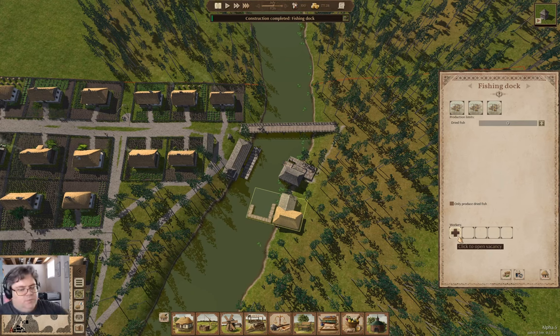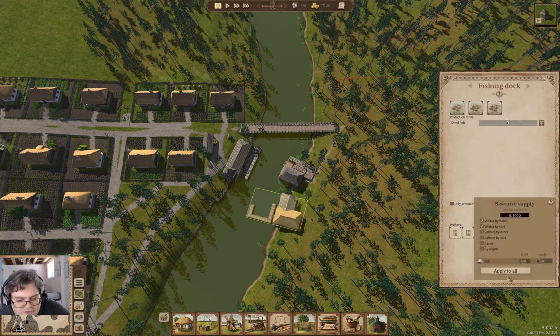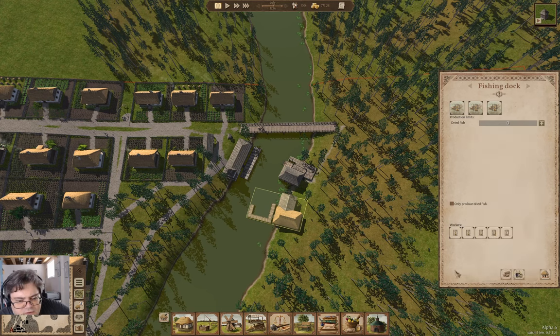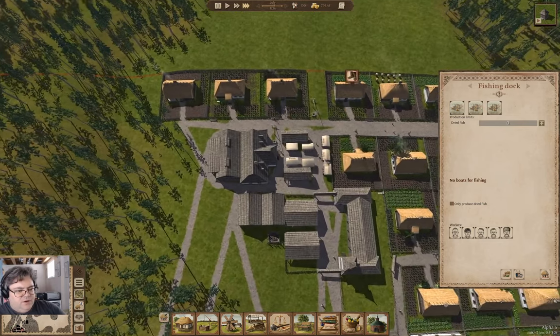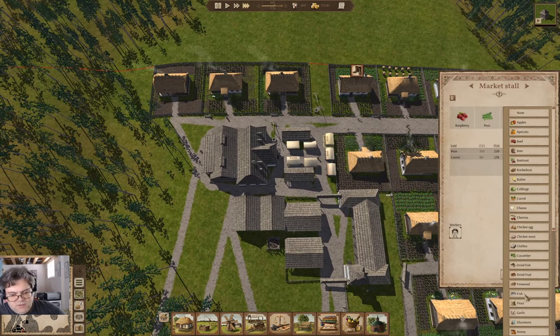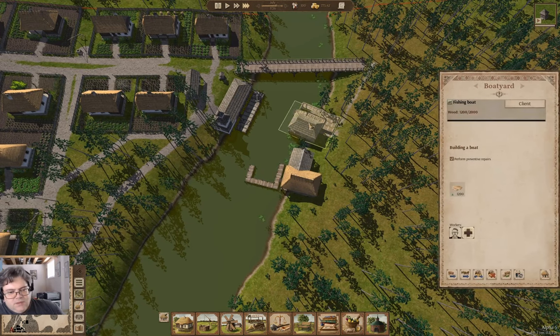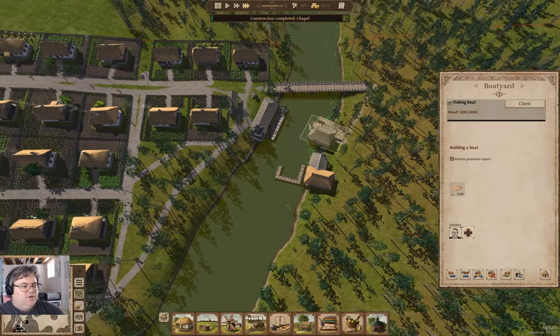We'll pause things and we'll fully staff this. We're going to do our full supply there. We're going to hire and do two off season. Then we're going to need to go over here and we're going to sell fish. We need wood.